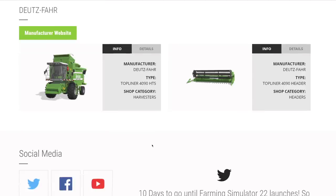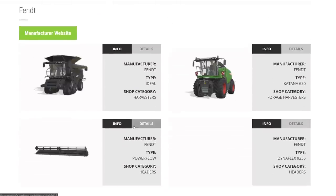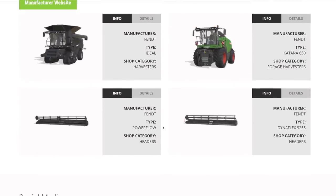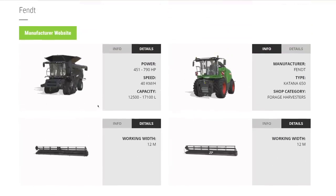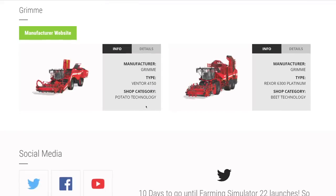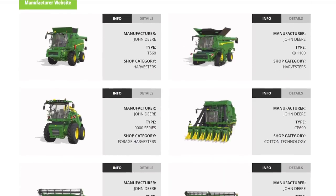From Deutz-Fahr, only the TopLiner 4090 HTS with a 6-meter header. From Fendt, the Ideal 8, 9, and I believe the 10T with the 790 hp engine. Capacity ranges are shown, which we didn't have in FS19 — great to see. They also have a forage harvester header and 12-meter combine headers. From Grimme, potato and beet harvesters.